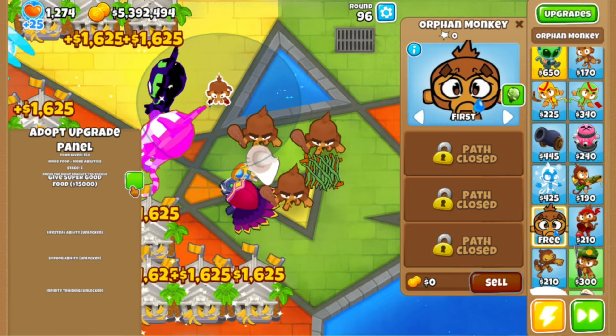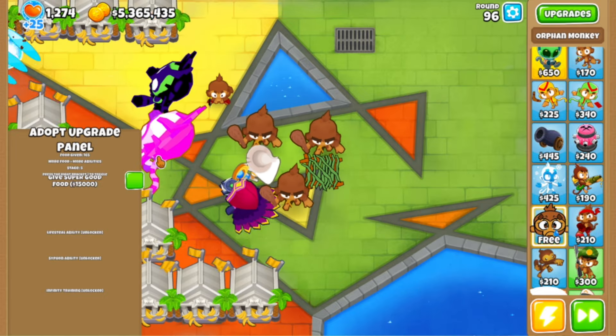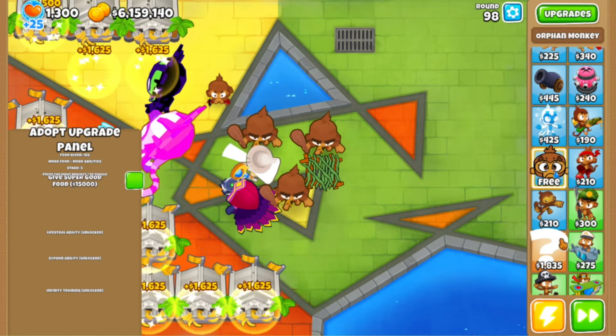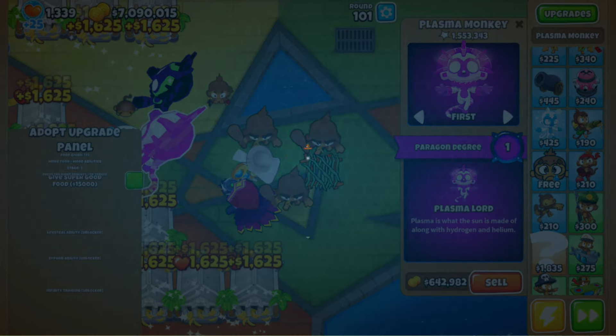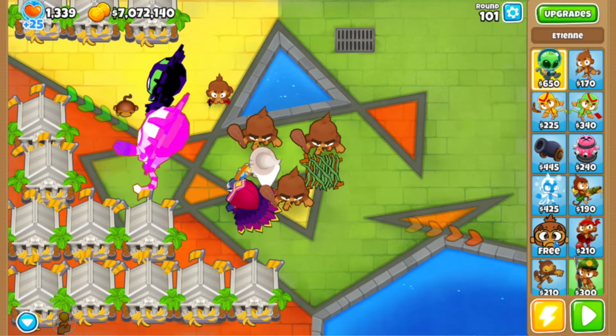There's infinity training so you can upgrade the orphan monkey infinitely. I'm not gonna be focusing too much on that. Can I get rid of this panel? I guess we're stuck with that. I'm going to leave the match and go back to get rid of that annoying menu.